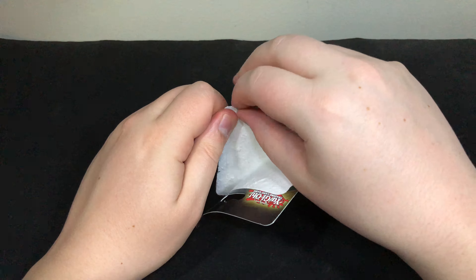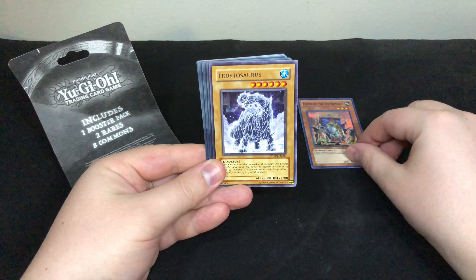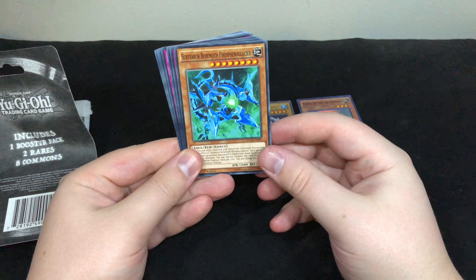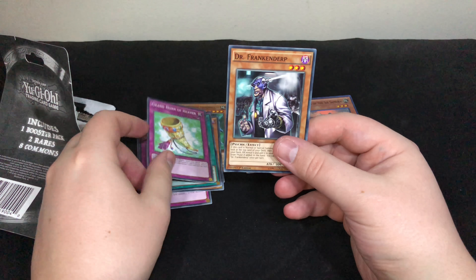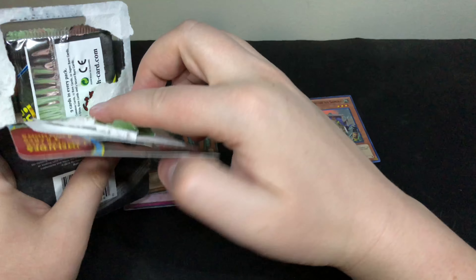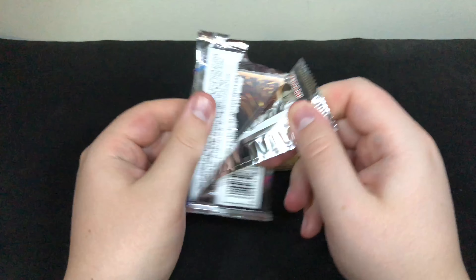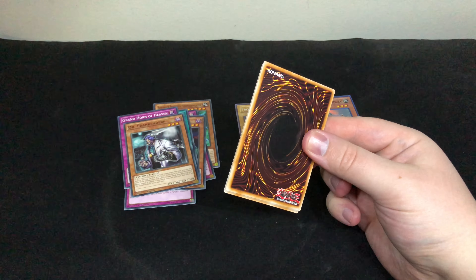Of course, if I was lucky — you guys saw what happened in the last Invasion of Chaos opening, I was pretty lucky. But if I'm really lucky, I could get a secret rare: Elder of the Six Samurai, Frostsaurus, Sub-Terror Behemoth, Glacial, Zodiac Gathering, Phantom Knights of Wrong Magnetrine Spiral, Mission Rescue, DD Swirl Slime, Shuranui Style Synthesis, Grand Horn of Heaven, or Dr. Frankenderp.